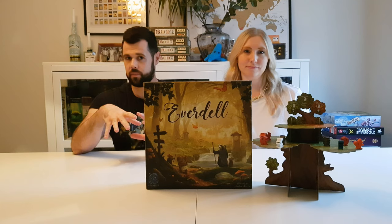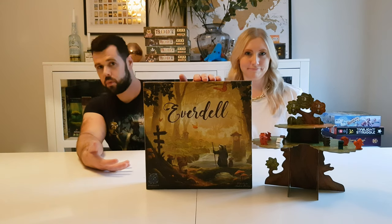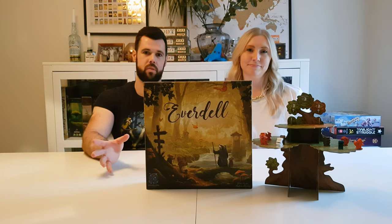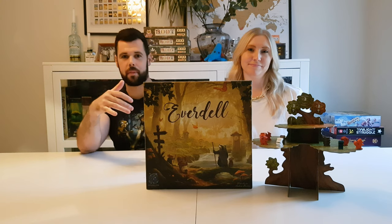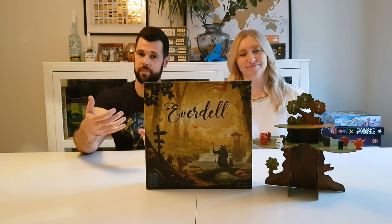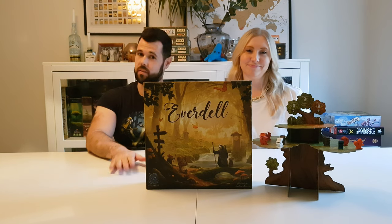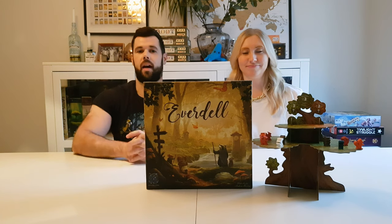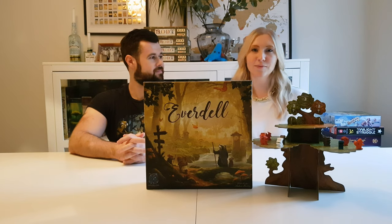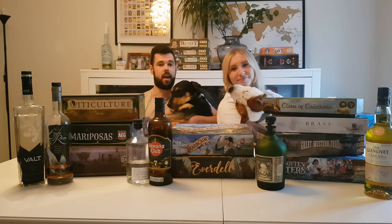Then add 15ml of crème de mûre on top, all over crushed ice. You've got the gin made from botanicals pairing with a woodland game, and if you've ever read Redwall or books like it, the little forest creatures are always getting into blackberry wines and strawberry wines — they love a fruit wine. Crème de mûre is blackberry liqueur, so that fits perfectly. It's a lovely little cocktail — not too difficult to make, you don't even have to mix anything. And the name of it is Bramble, which is what you find in a woodland.